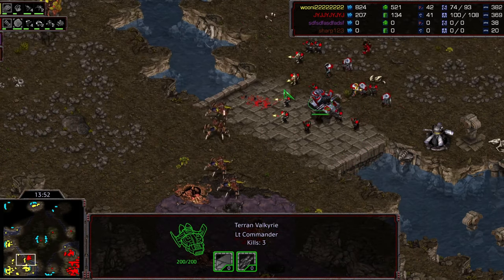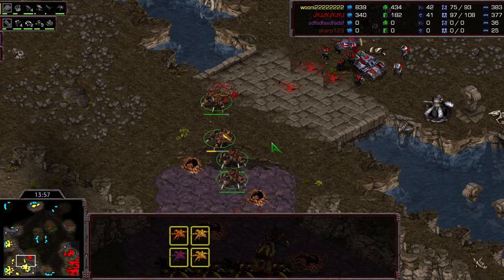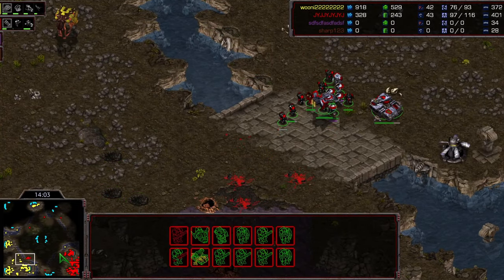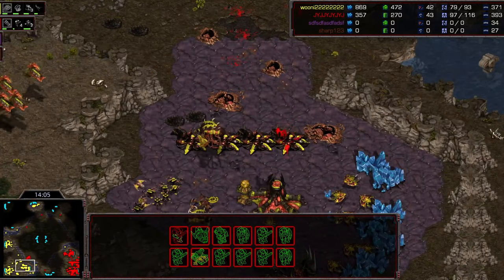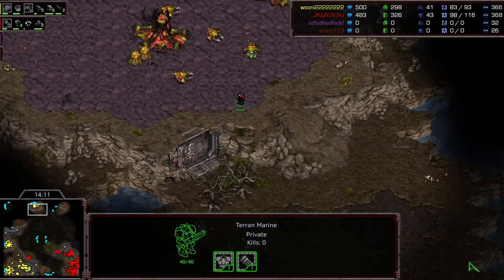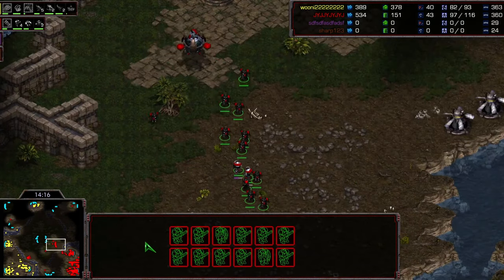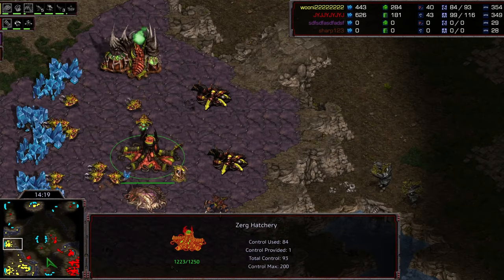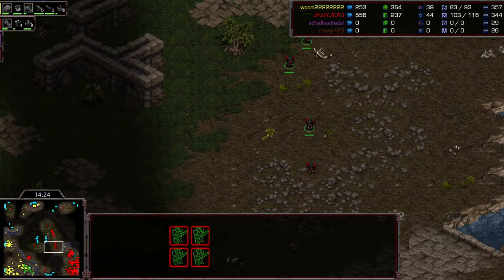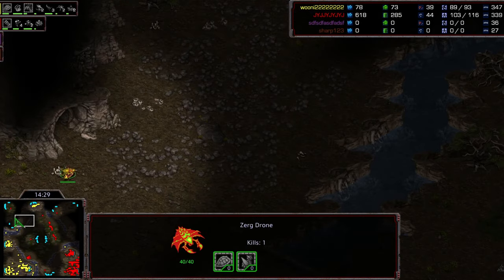Queen uses the valkyrie for vision on sunken colonies, creeping forward with lurkers bit by bit. Queen is playing a nice game of denying and buying time. The tank falls back, re-sieges, and the marines run forward - but they just cannot break through. Queen has done an amazing job holding this precarious position. A marine makes its way up to 12 o'clock and sees the base - JYJ will immediately send marine-medics up there, meaning the frontal area won't be reinforced and he definitely cannot break through.